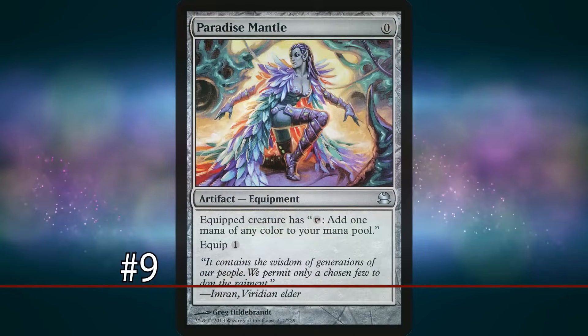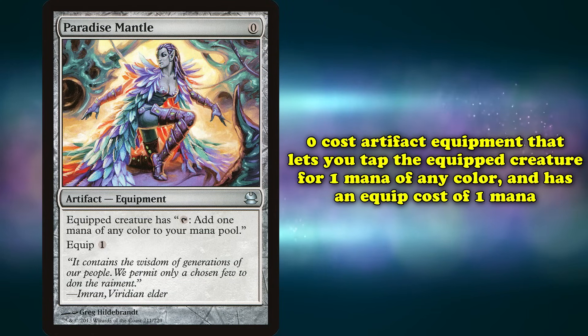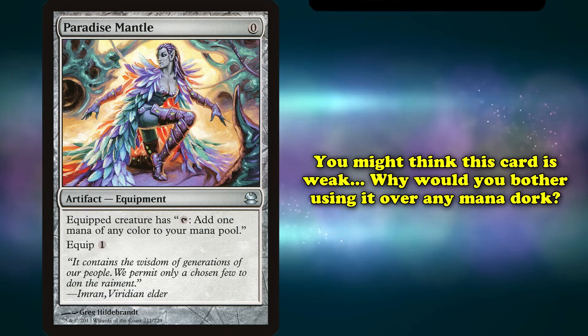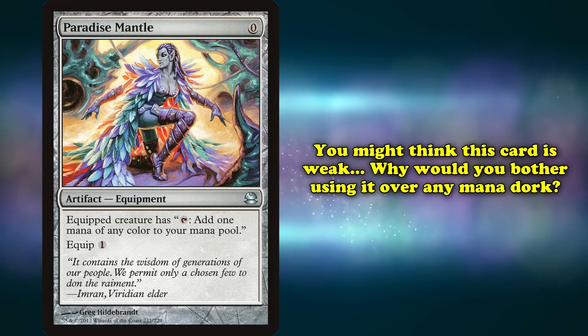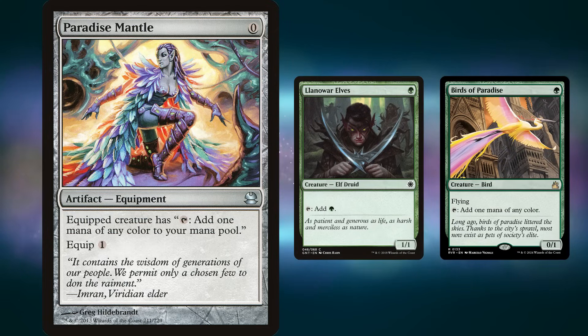At number 9, we have Paradise Mantle. This is a 0 mana artifact equipment with the ability where the equipped creature can be tapped to add 1 mana of any color, and you can equip it for 1 mana. Essentially, this turns any creature into a Birds of Paradise. Initially, you might think this card is a bit weak — why bother casting Mantle and paying mana to equip it to ramp, instead of just casting a mana dork like Llanowar Elves or Birds of Paradise?